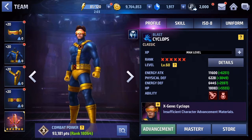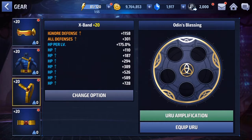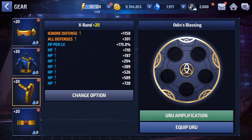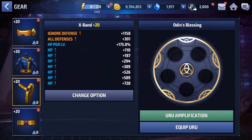Let's take a look at Cyclops before we tier 2 him. Here we have his gear — he's energy attack, so we have energy attack or all attack, then all defense, HP, and finally skill cooldown. Nothing out of the ordinary there. He does have some pretty good base stats, including skill cooldown and ignore defense — two of the best to have.